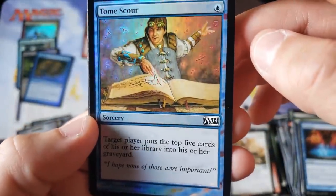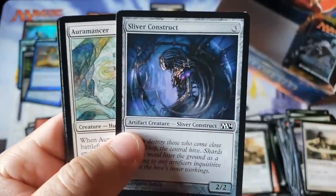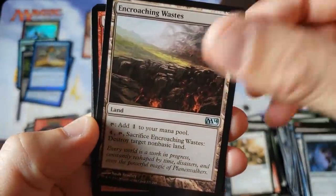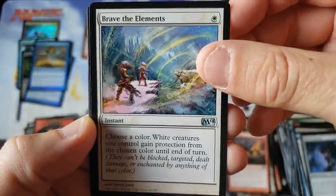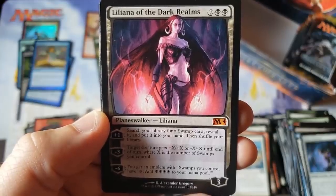Tomb Scour — this guy always cracks me up, beautiful looking card in foil. Just kind of taking all this in right now. What a heck of a — the Sliver construct! Anybody remember that? Vanilla Sliver — that's something you don't see too often. Encroaching Waste again. We got the Molten Birth Sliver. Brave the Elements — very cool, I don't remember seeing that one yet. And there we go — Miss Liliana of the Dark Realms.